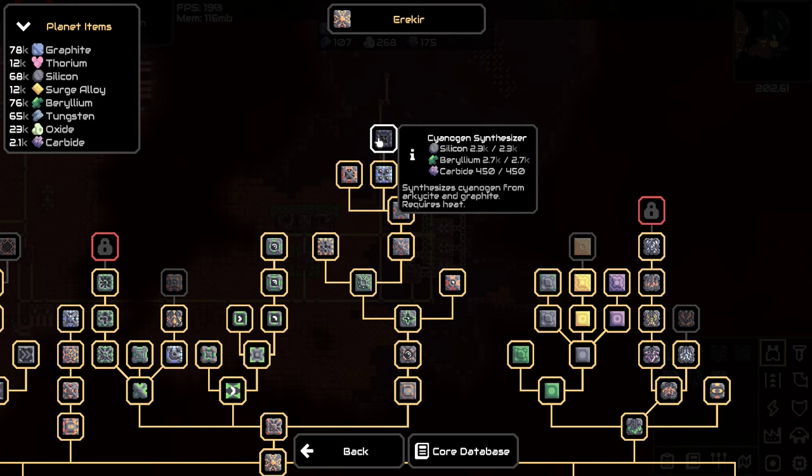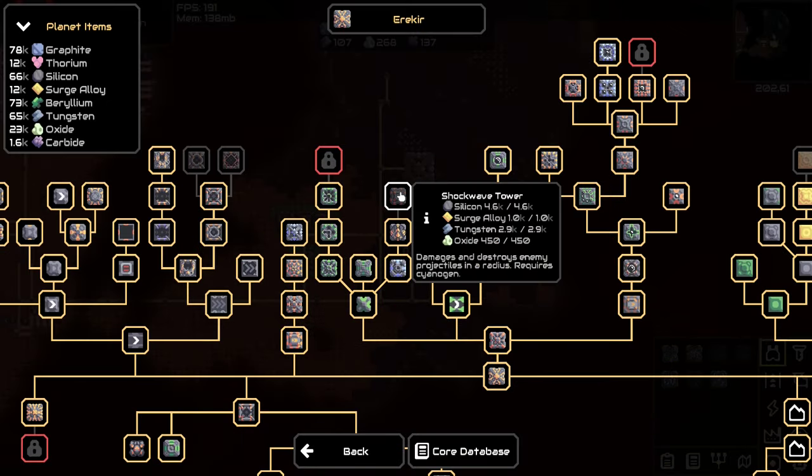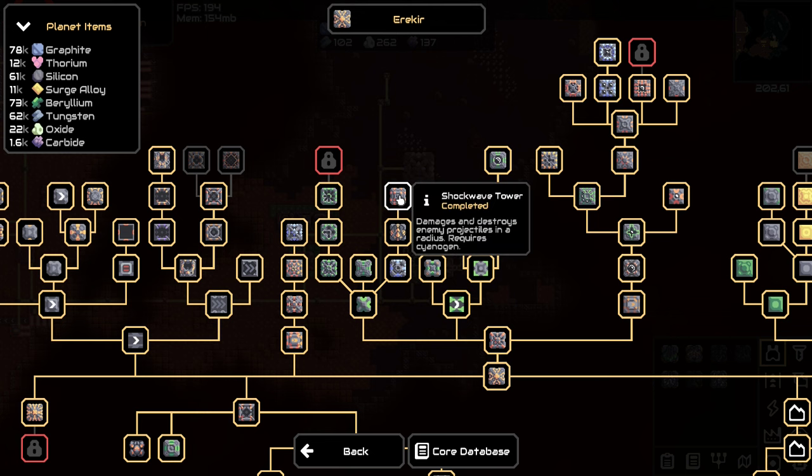Here we have a cyanogen synthesizer — that's the new gas. I need archosite and graphite and heat. Oh, that's cheap as dirt. I can use that. Shockwave tower — damages and destroys enemy projectiles. I'm probably going to need that for the missiles that get shot at me. So let's build some of them and make sure that we live long enough to actually try out the new stuff this time.